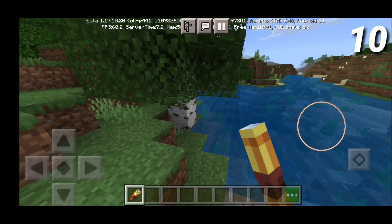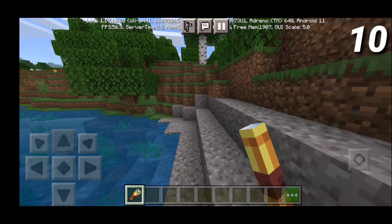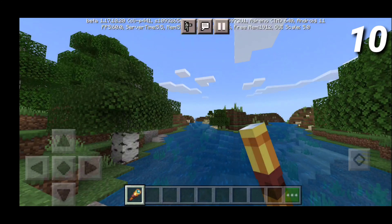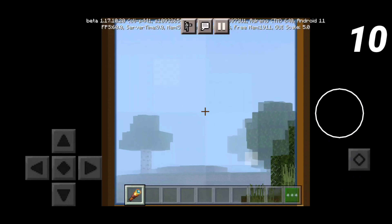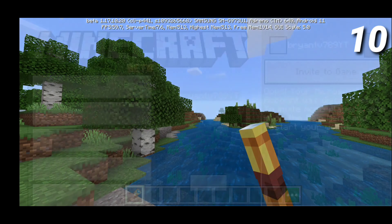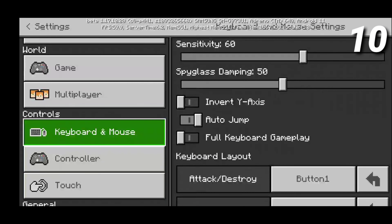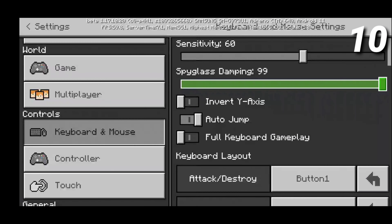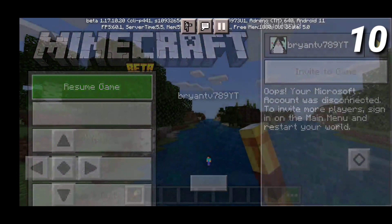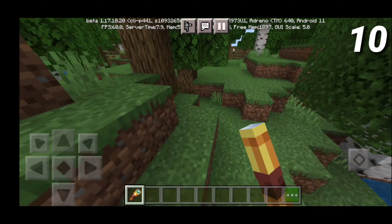On the number 10 spot, we have the spyglass. The spyglass is one of the most useful things that they did add in Minecraft 1.17. It's like the Optifine zoom feature except it's in vanilla Minecraft. Not only that, but it also looks good. I love the texture and you can definitely see a lot better with it, and they even made new settings specifically for the spyglass. You can fiddle around with the spyglass damping, which just makes the spyglass much more easier and useful.